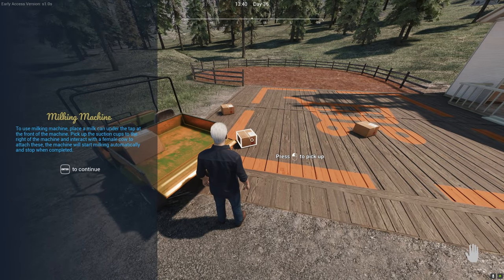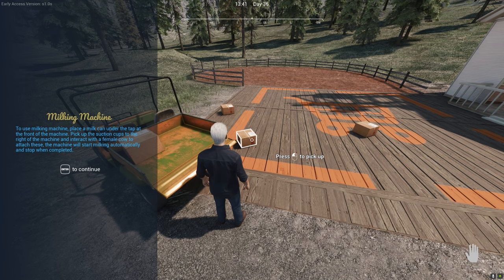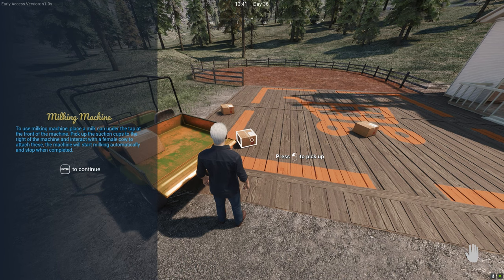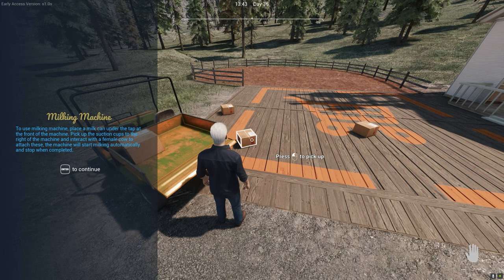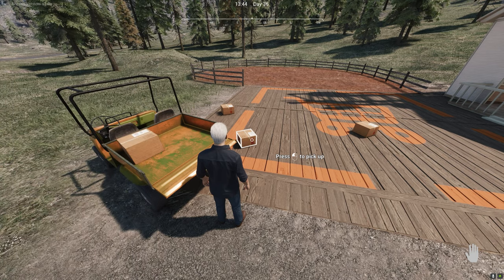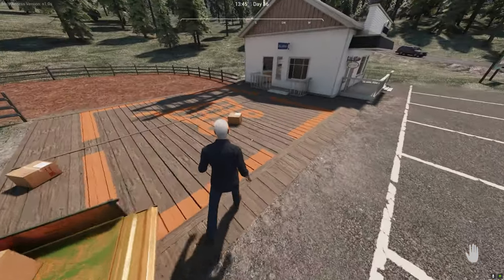The instructions say: to use the milking machine, place a milk can under the tap at the front of the machine, pick up the suction cups to the right of the machine, and interact with the female cow to attach them. The machine will start milking automatically and stop when completed. Excellent — looking forward to trying this out!